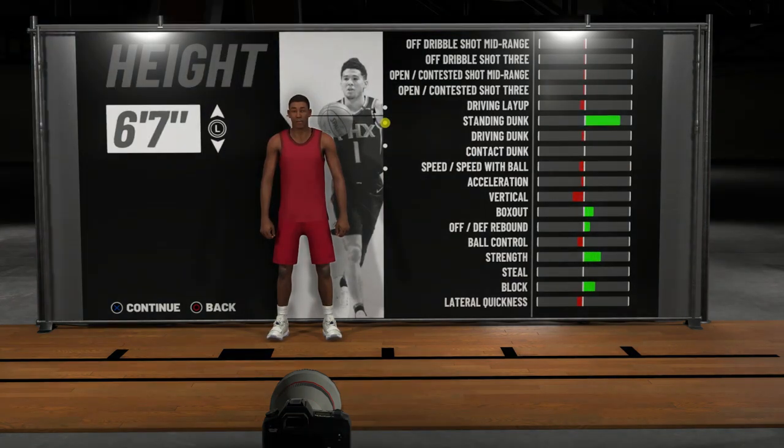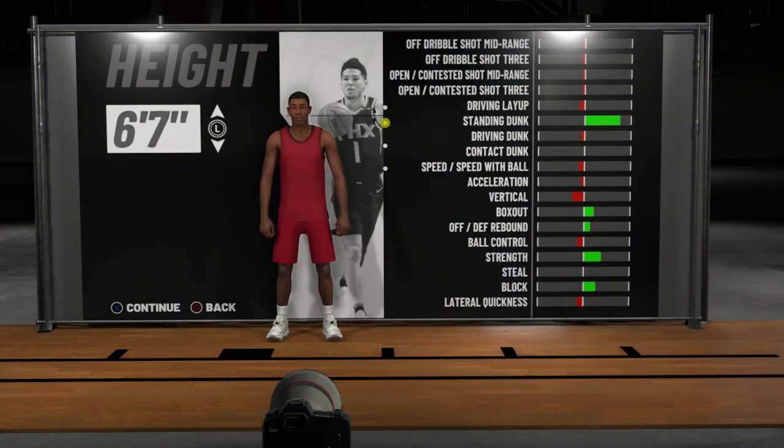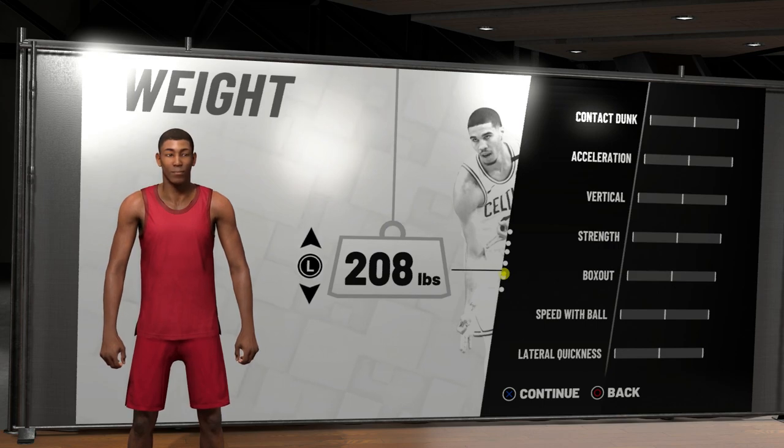For the height, you're going to want to go up to 6'7", just like Klay Thompson. You could also go to 6'8", but that would improve your dunking, which would be worse because this is a shooting type build, and it would also make you a little bit slower. It would make your defense better — like your steals and stuff — but your lateral quickness would be a little bit worse. So for this build I'm going to go 6'7".